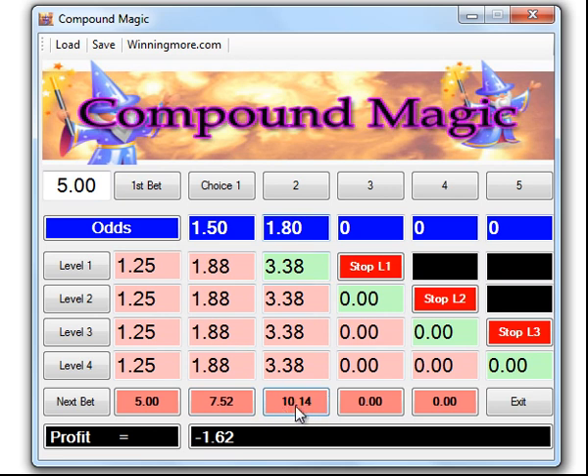Our next bet is going to be ten pound fourteen. Now you might wonder why, even though we've had a one pound eighty winner, the next bet amount hasn't gone up more. It's quite simply that in these four levels the first level has cut in, so we are not risking any more of our original money. This green box here means we're securing that profit and not risking it again — we've put that aside. So of our five pounds, if this ten pound bet goes wrong we're only going to lose one pound sixty-two.